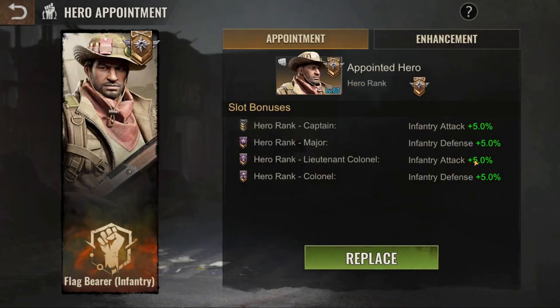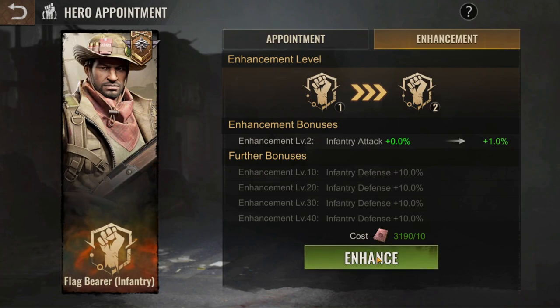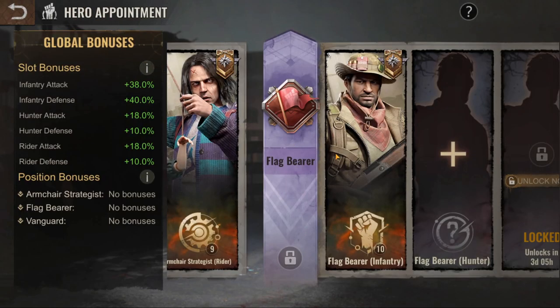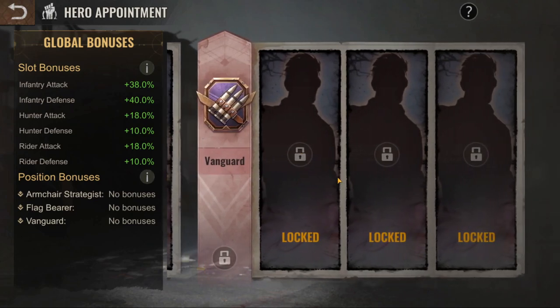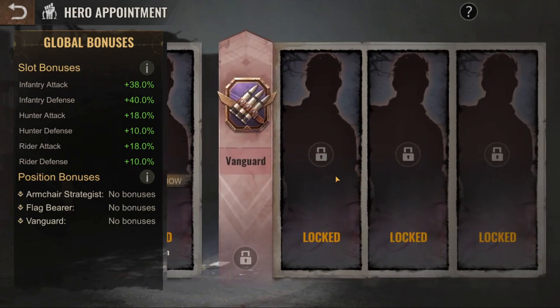Make sure you equip any general hero — any hero that gives you five percent stats for each slot. Then you want to make each flag bearer level 10 and enhance once. Next, move on to vanguard.